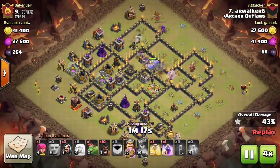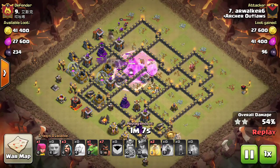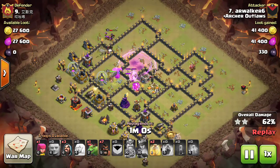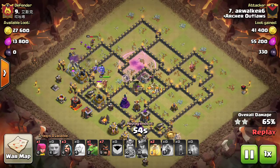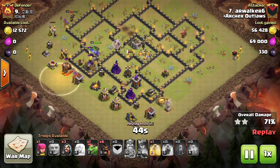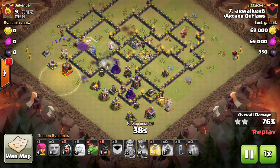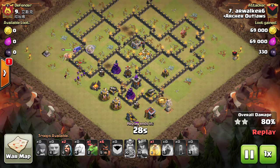The queen walks a bit on him, but he saves it by popping the ability and getting hogs down into the base soon enough. Bowlers and giants are still working toward the base as he trickles hogs in from the top side, saving the queen as she continues cleaning up trash and picking off point defenses. He's being patient — HGHB is a very slow attack strategy, and you want to wait to see how your group works, trickling in hogs as point defenses are occupied with other troops.